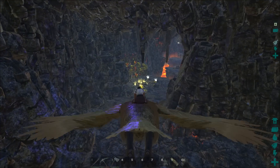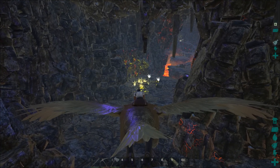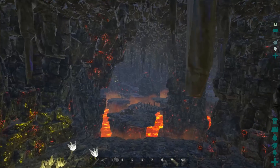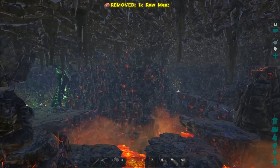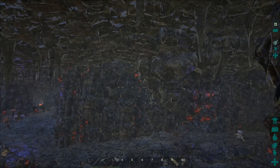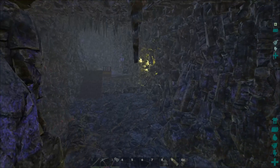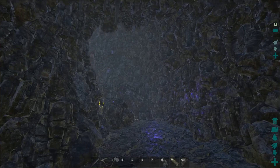I wanted to put a base in here, but if I'm going to do that I'm going to be overheating quite a bit and I'm going to need a lot of water. So I need to figure out a way to get water in the cave. At first I was trying to glitch some of the pipes through the walls to reach the water outside the cave, but it really wasn't working. Then I thought, let me try something completely crazy and see if it works.